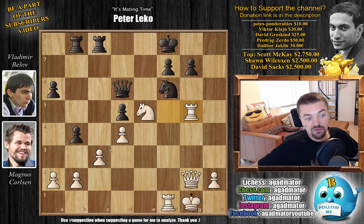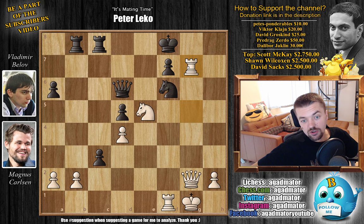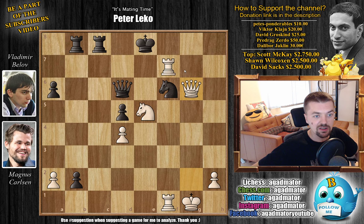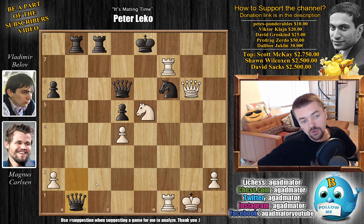Definitely mating time. With B captures on C3, Magnus just goes for it — Rook captures on G7. C captures on B2, and Rook captures on F7 with check. King to E8, and here you can continue this game in a lot of ways. The quickest would be Queen to G7, but Magnus decided to go for Queen to G6, threatening a lot of nasty discoveries. And it was in this position, on move 31, that Vladimir Belov resigned the game, as there is nothing more to be done.